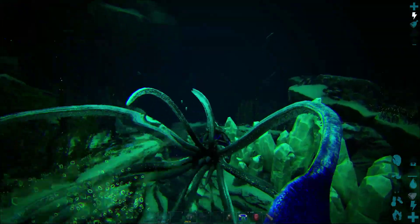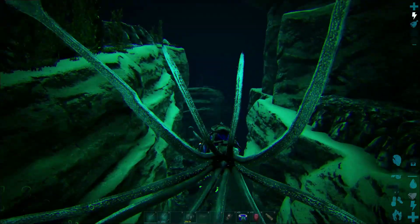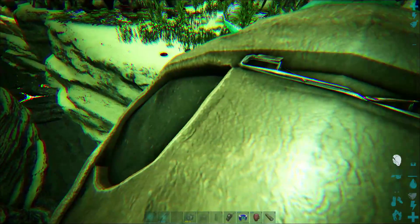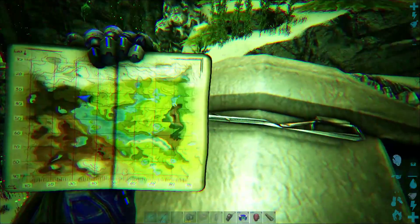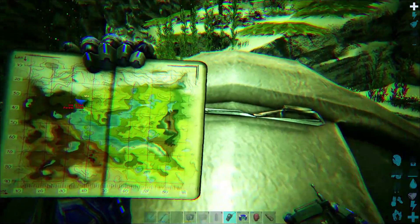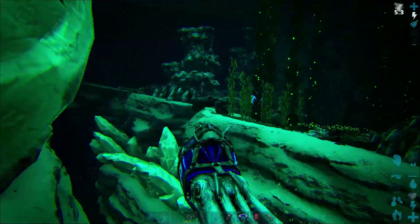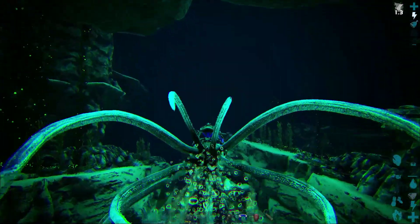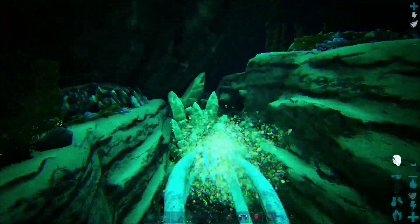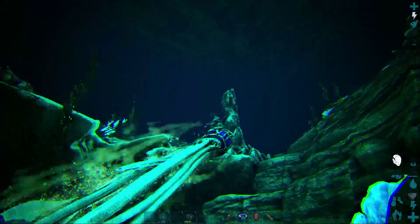This is what it'll look like if you do not have a tech suit on, and this is what it looks like with the tech suit — third person, first person. Let me stop right here. See the black pearls right there? We are at 33.9, 36.1. We got Plesiosaurs playing with us — let's ink them and leave them in the dust. As you can see, there's some right there. They're just all along the top of this cliff face right here. There's some more over there on my right. And that is the last bit of them right there.